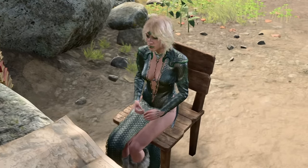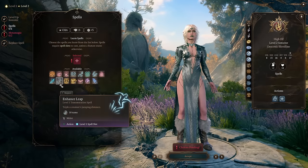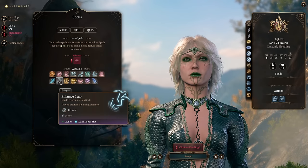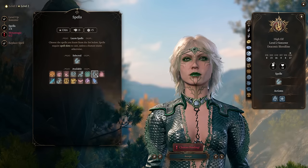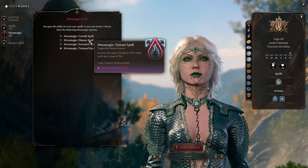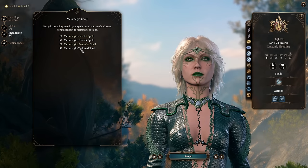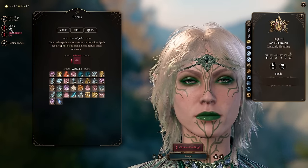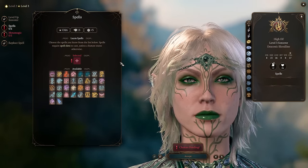Now let's level this character up to level 5. At level 2 we get access to one new spell, but honestly we've got everything we need to play with. So instead of getting new spells, you can get exploration utility like Feather Fall and Enhanced Sleep. I'm picking Feather Fall. For Metamagic we're picking Twin Spell and Distant Spell — to give us the ability to cast spells from longer range and cast two spells at once using Sorcery Points. Level 3 is a good level where we get access to level 2 spells and can upcast our level 1 spells.